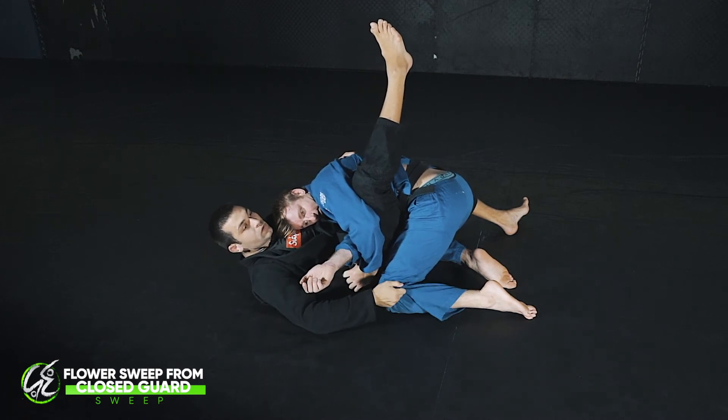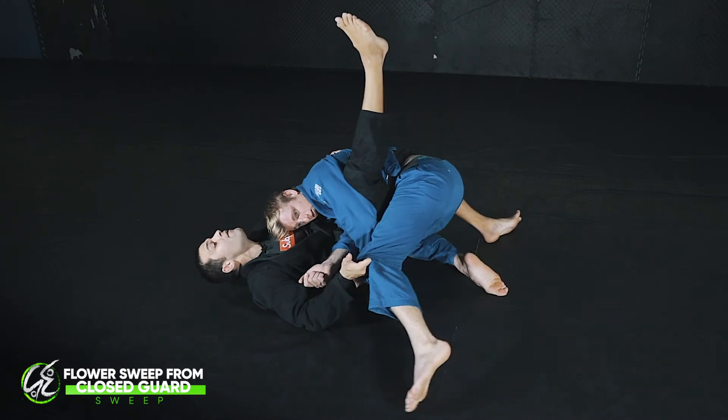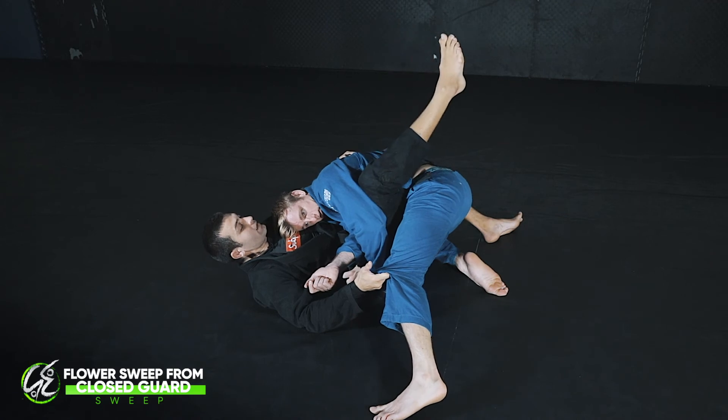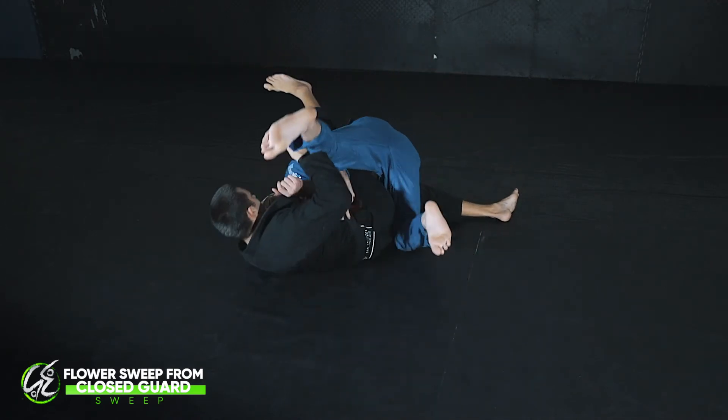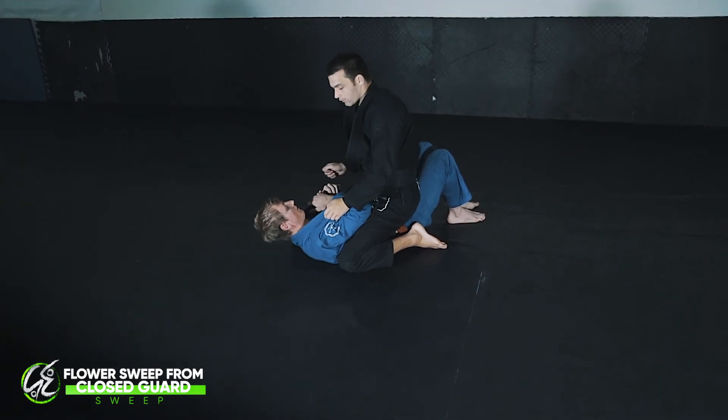This outside leg does the same thing but in the opposite direction, and that's going to help sweep Josh. My legs can do the whole sweep, but I want to use this grip to my advantage. I take this grip and drive — as I drive this knee I'm almost driving it up to my shoulder. I drop down, drive both, come on top, and finish the flower sweep.